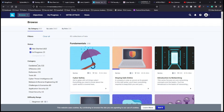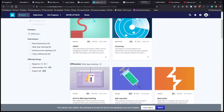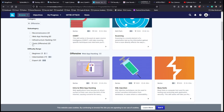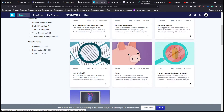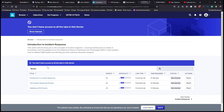Moving on — Immersive Labs. Great platform. I haven't done much here but I've checked it out and done a couple of labs. It's free if you have a student email. There's a lot of content: you can learn security fundamentals, defensive security, OSINT, web app hacking, SQL injection, incident response, packet analysis, log analysis, Snort, and malware analysis.